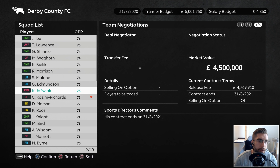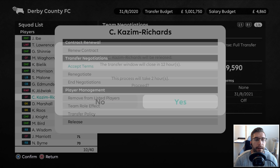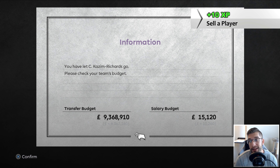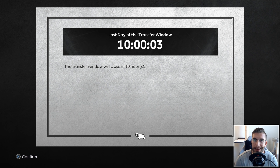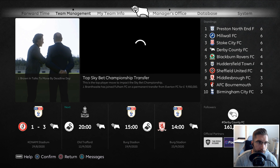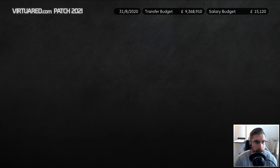I am going to sell Kazim Richards - let's make this playthrough really tasty. Try and grow some of these youth players. That's the game plan - I really do want to try and excel in that department.